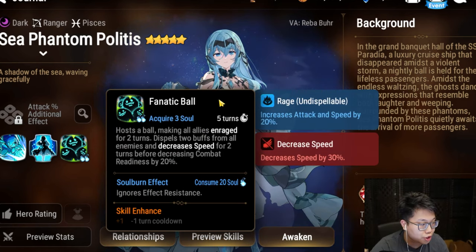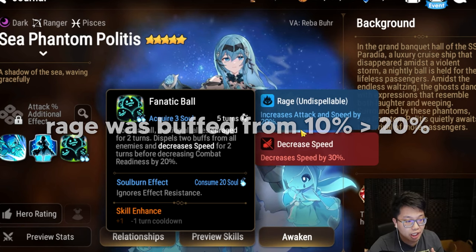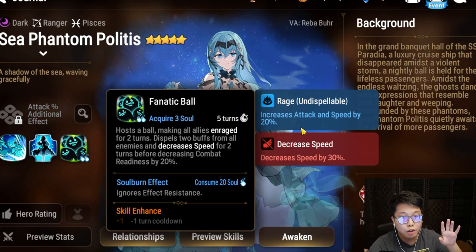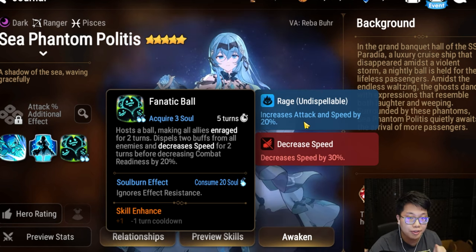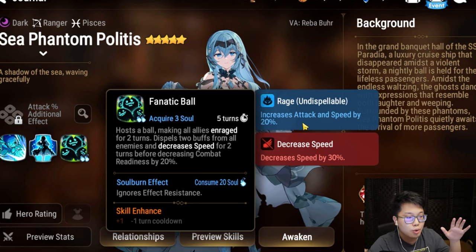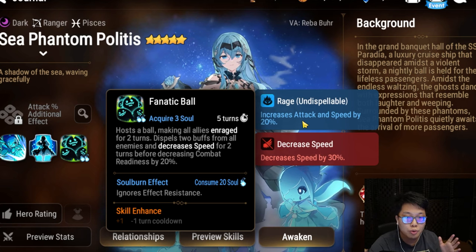Her S3 has her host a ball and give all allies the Rage buff, which is really insane because number one it cannot be dispelled, and they recently buffed it so the attack and speed increase from Rage is now 20%. Furthermore, her S3 also dispels 2 buffs from all enemies, applies a speed down debuff to the enemy team, and decreases combat readiness of enemies by 20%. This is a mixture of Lua and Conqueror Lilius' S3 — you have control, speed buff, slow, and CR push back all in one skill.